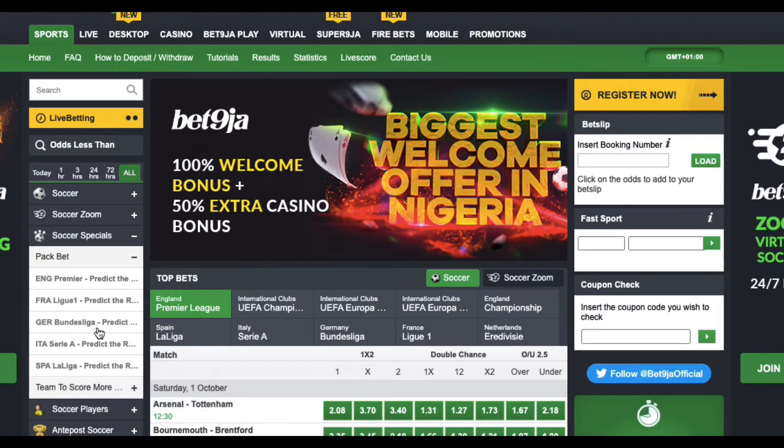Once you select it, you're going to see the different leagues — the popular leagues. We have Spanish La Liga, Serie A, Bundesliga, French Ligue 1, and the English Premier League. Let's say I want to place a pack bet in the English Premier League, so I click on that and it loads up for a few seconds.